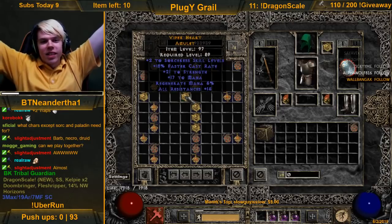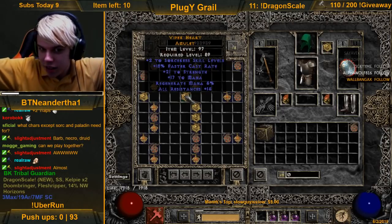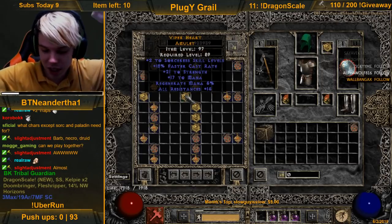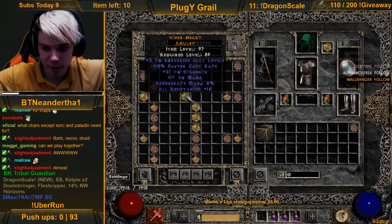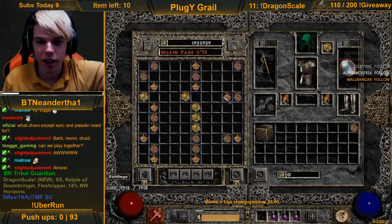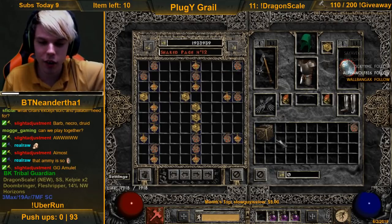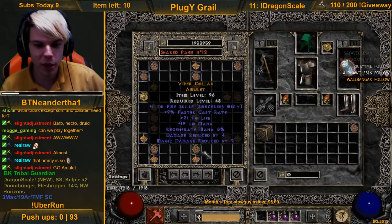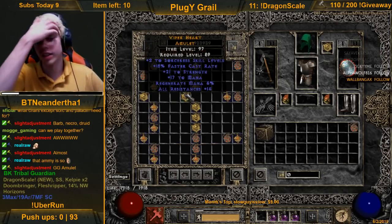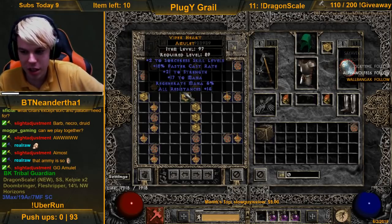Strength, all res. Two skills sorceress and 18 FCR - my sorceress is absolutely gonna love that thing. Hope you guys enjoyed it. Yeah, let me know if you like this stuff in the future. Thank you guys for watching. Raw beasts, man - that one, that's the big one. Close a couple other times but that's huge. GG boys, GG.